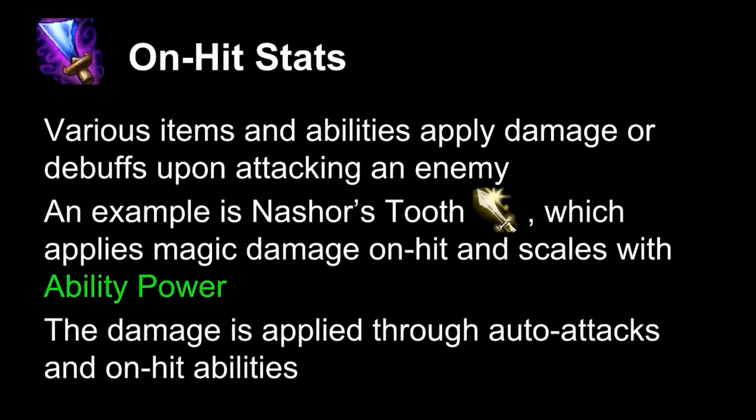Various items have on-hit stats. Here we have Nashor's Tooth as an example — it applies magic damage on-hit, and it actually scales with your AP. The damage is applied through auto attacks and on-hit abilities. For instance, Ezreal's Q applies on-hit effects, which has implications for building. Ezreal's Q would proc Nashor's Tooth — which doesn't necessarily make it a good build, but it does allow for different build paths on different champions.